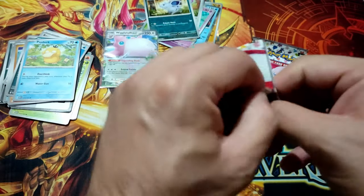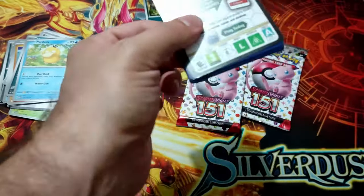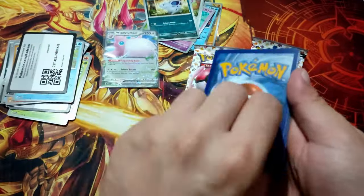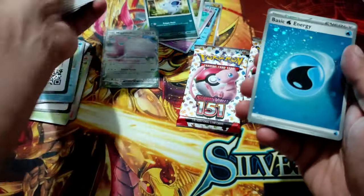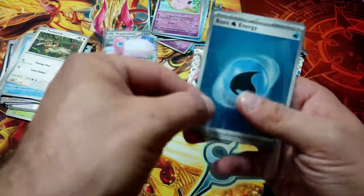Three more packs. Slowpoke, Arkana, Kingler, Snorlax, and the energy.